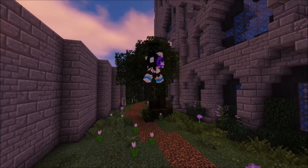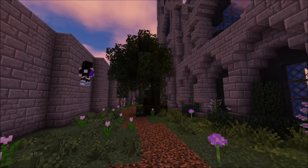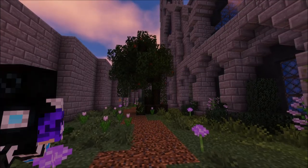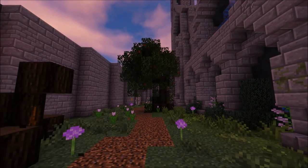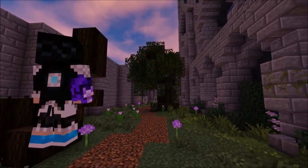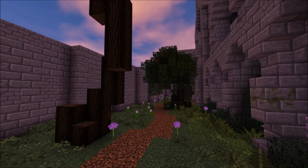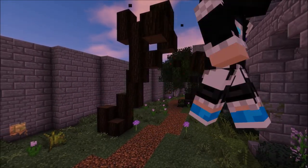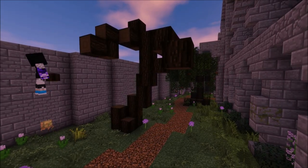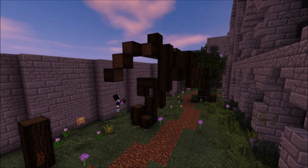Pro tip: show some of the logs. In normal trees, not all the branches are covered, right? So show some of the logs — that differs by tree type, but they look better if the leaves aren't covering everything. You want to be able to see the shape of the tree. Here I'm arching the leaves over the pathway to sort of frame it.